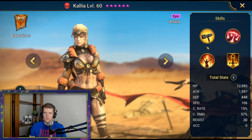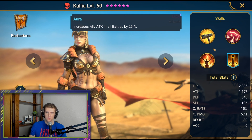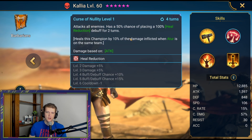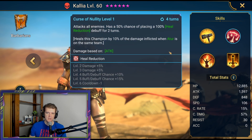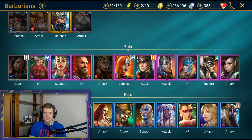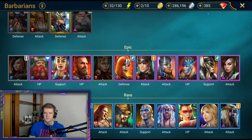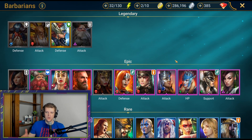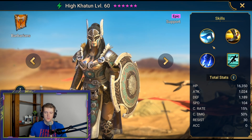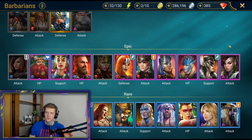Kalia is very good, especially early before you have masteries. She has an HP burn that's pretty consistent, synergy with Tours, and an okay all-battles attack-up aura. She's a good early game pull to help you get through content. I've heard she does a billion damage in Arena — I believe you can make her a pretty big nuker. Maeve is a fusion character — not too good, hopefully you used her for the fusion. Warmaiden is a guaranteed character that everyone gets — great character, great aura, turn meter boost, just an all-around awesome character.